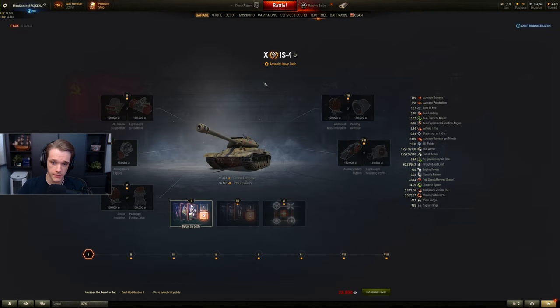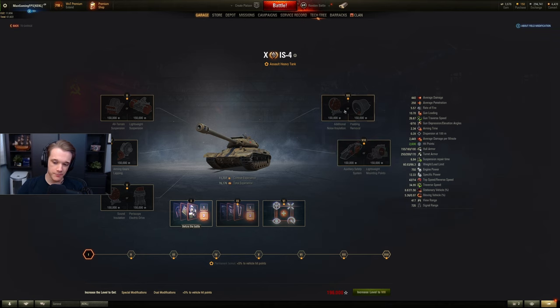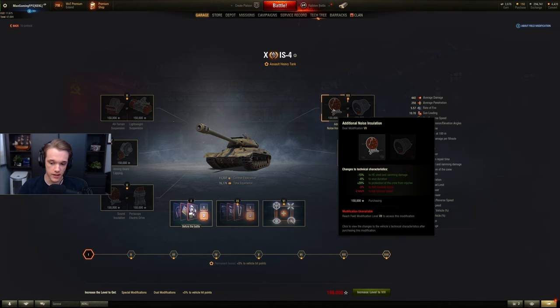There is a third type called assault heavy tanks like the IS-4. Everything on the left is exactly the same but the last two are different. For number seven it's kind of a lose-lose situation depending on the player — you could lose two kilometers per hour top speed, or gain another two kilometers per hour especially combined with a turbo to push towards 50 km/h, or you could gain stun protection, crew protection, and ramming/HE damage protection.